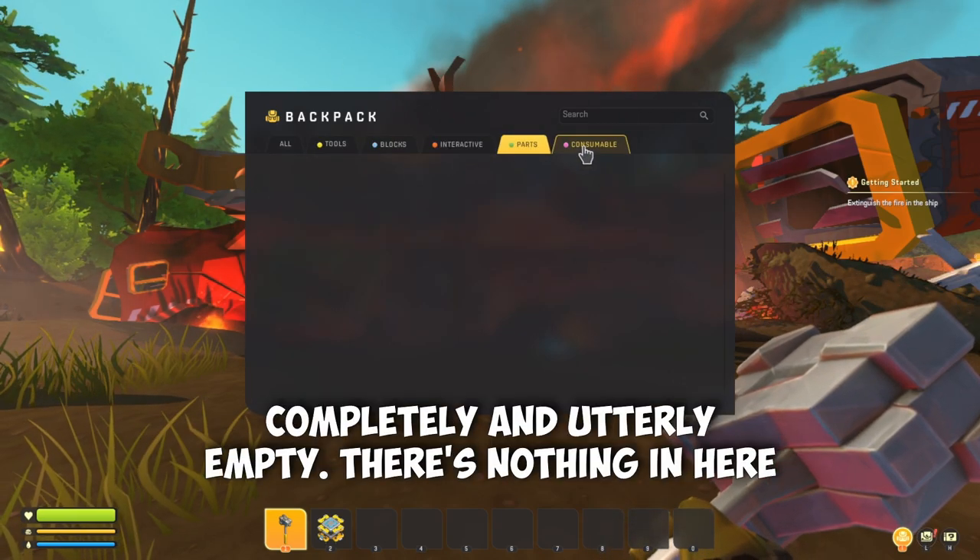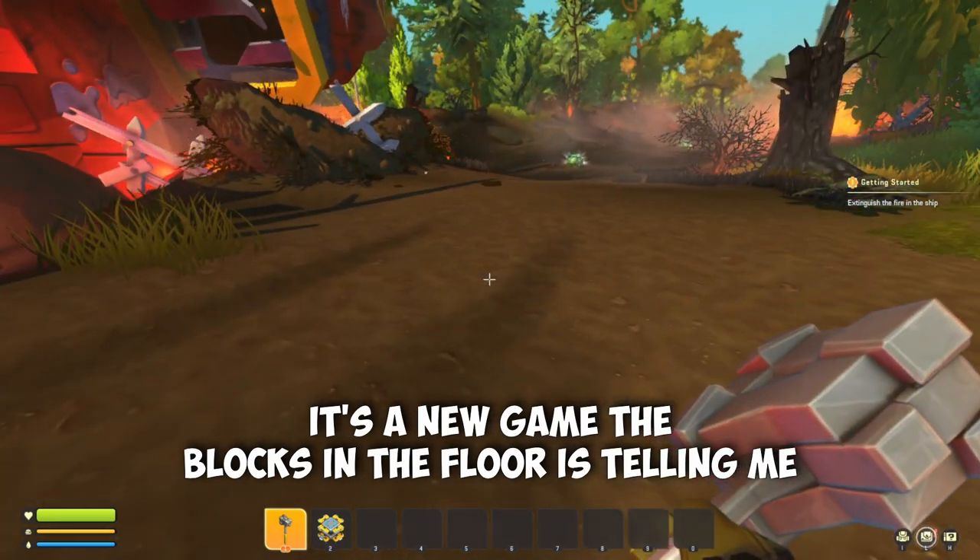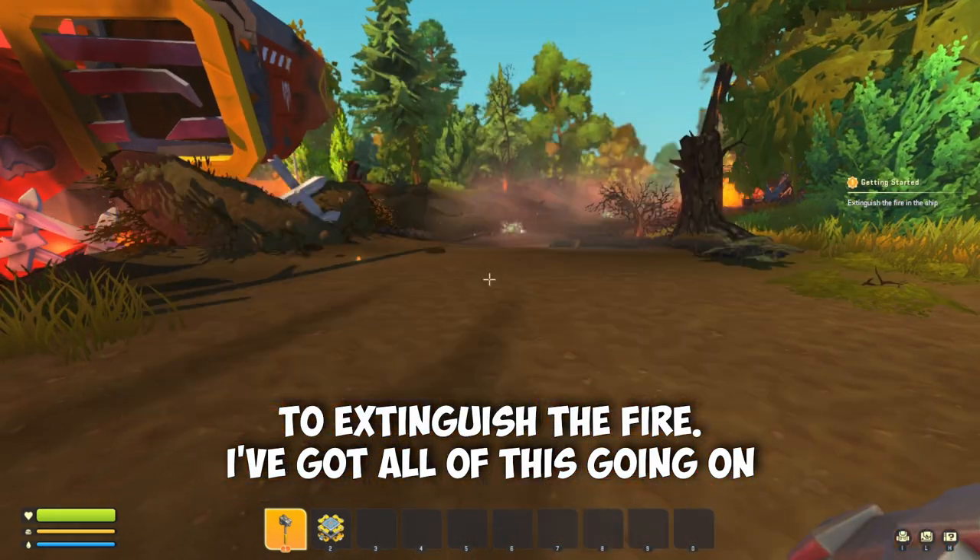Open up my inventory — you can see it's completely and utterly empty. There's nothing in here; it's a new game. The blocks are in the floor and it's telling me to extinguish the fire. I've got all of this going on.